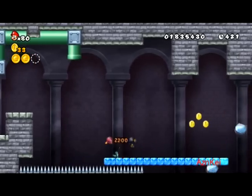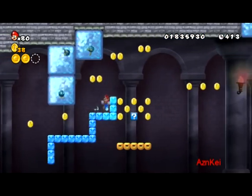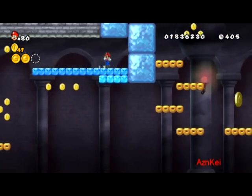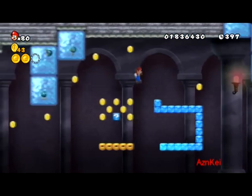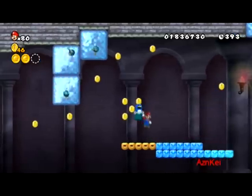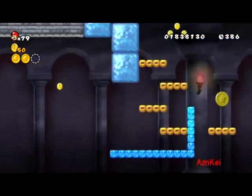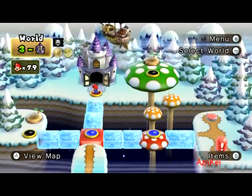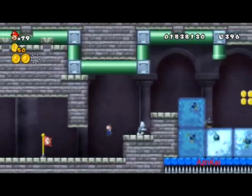Oh my god, I lost my propeller ability. As you can see here, I just hit the question mark block which contains a power-up. Eventually it will come back, like here — which is the penguin suit. But I'm having a hard time capturing it. Damn, I hate when it does this. Oh well, doesn't really matter. At least I managed to capture two star coins and I'm still safe.